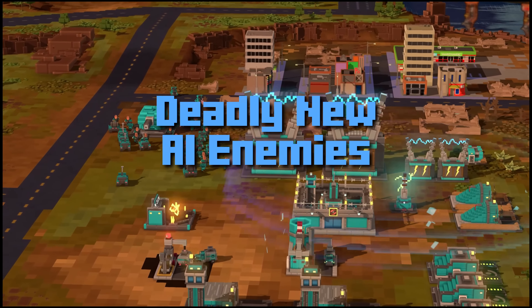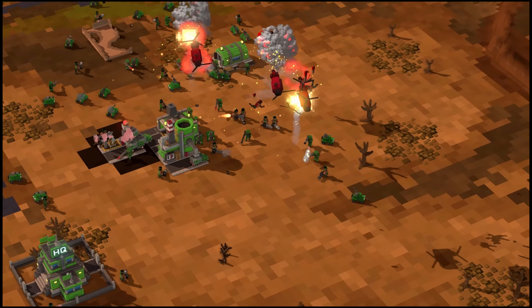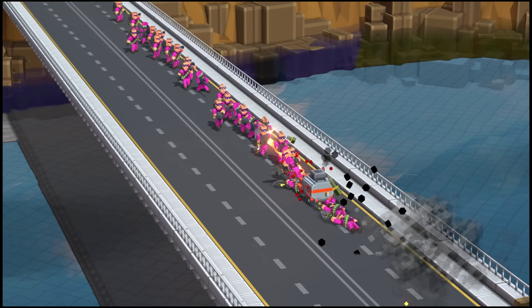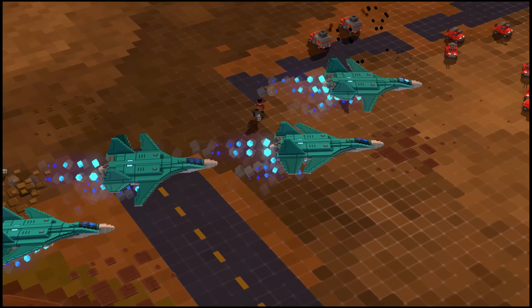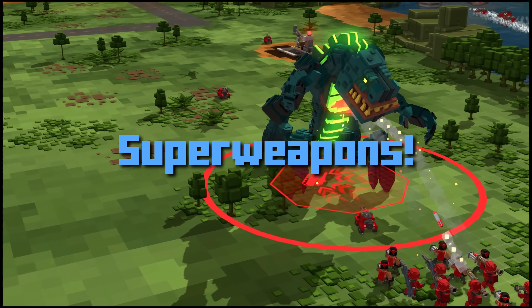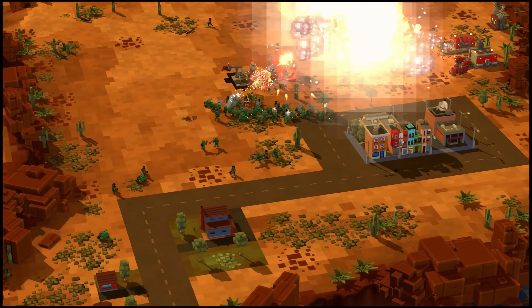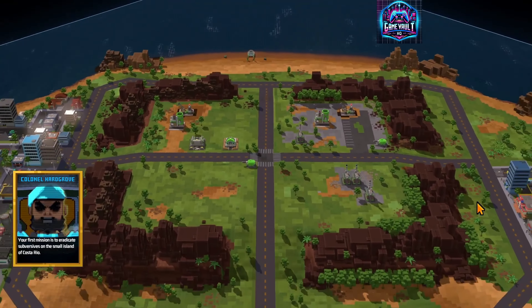At first glance, 9-Bit Armies: A Bit Too Far might seem like a simple nostalgia trip, especially if you've played the original 8-Bit Armies. The voxel art style is back, giving the game a charming retro feel reminiscent of the classic Command & Conquer days. But don't let the pixelated graphics fool you — there's a lot more going on under the hood. This game is all about strategy, but it keeps things accessible, making it easy for newcomers to jump in while still offering depth for seasoned players. The two main factions, the Overlords and Sentinels, each bring their unique play styles, forcing you to adapt your tactics depending on which side you're commanding. It's the classic RTS formula of base building, resource management, and strategic unit deployment, but with enough innovation to keep it from feeling like a rehash.